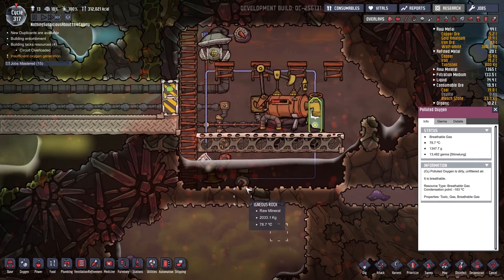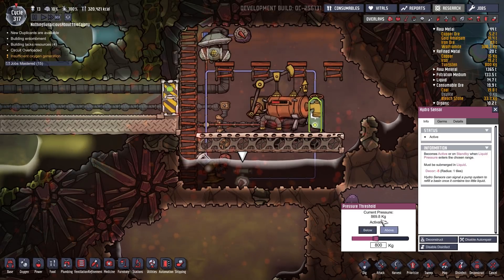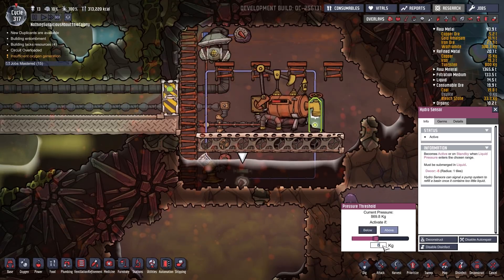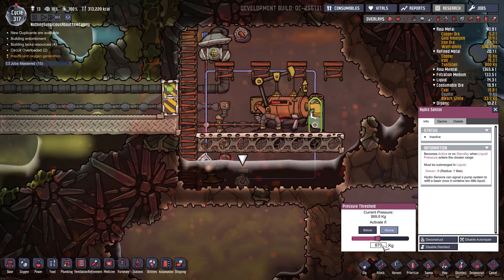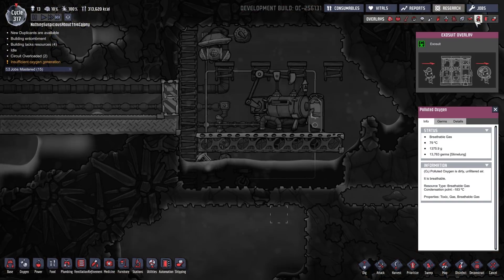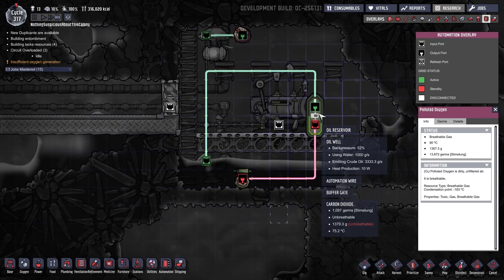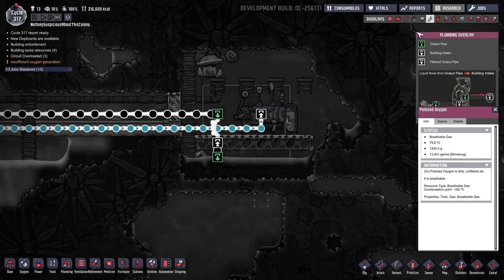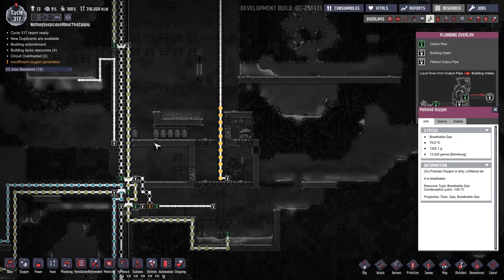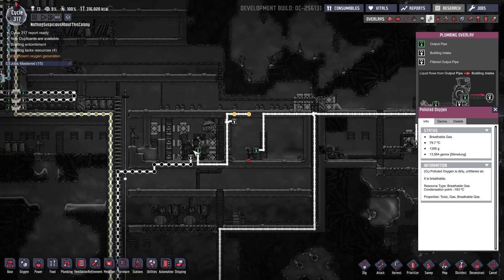The hydro sensor is still active — it's going to be active for quite some time, but eventually it'll get below 800. Let's set it to 870. Now the hydro sensor has become deactivated, but our pump is still pumping because of our buffer gate. Perfect — just as I wanted. A sizable chunk of oil will now hit the refinery all at once, and some lucky duplicate will have plenty of oil to process.